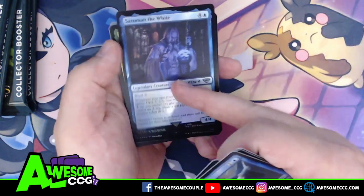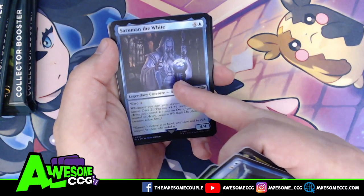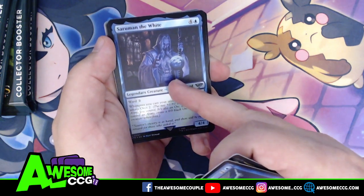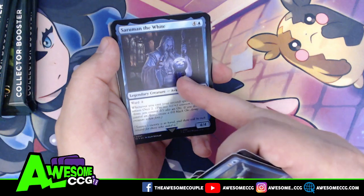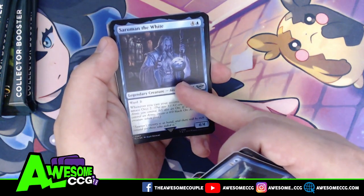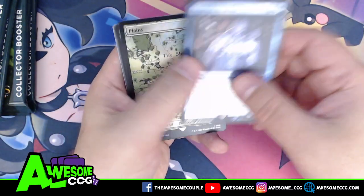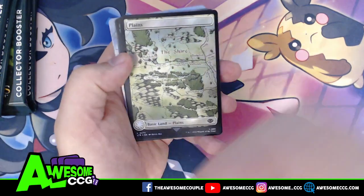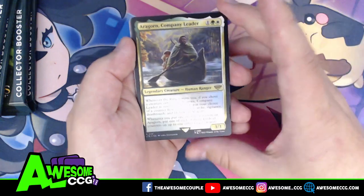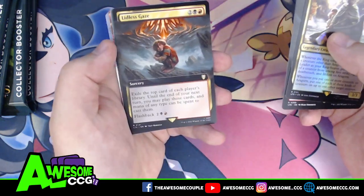For those of you who are Tolkien nerds and miss certain things from the story — yes, Tom Bombadil is on cards, and yes, the Scouring of the Shire is on cards. That's a win for those of us who missed those, since they did not make it into the movies. We have a plains — the Shire — Aragorn Company Leader, Doors of Durin, Lidless Eye.